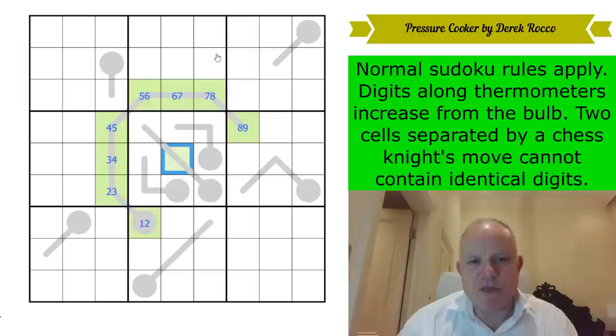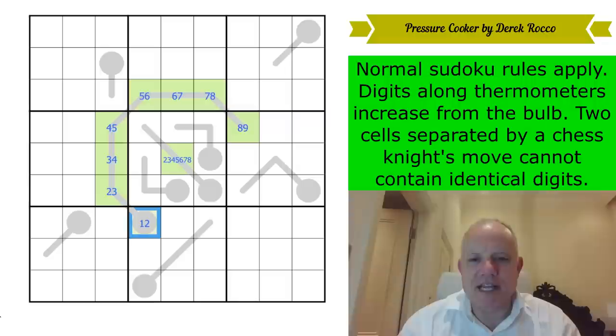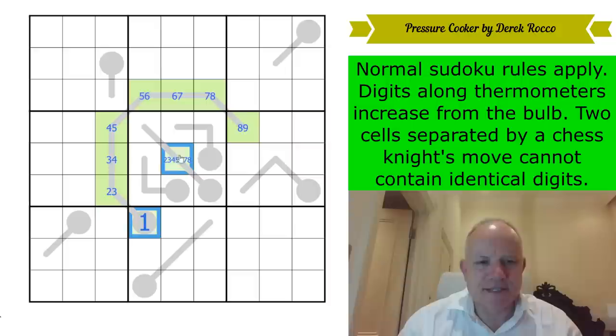This three-cell thermo's middle cell could be anything from two to eight — it can't be one because one on a thermo has to be at the bulb, and it can't be nine because nine has to be at the tip. That forms an eight-cell octuple which doesn't have a one in it. The only place for one in this green extra region is the central cell. There's also an octuple based on nines, which means that cell has to be a nine.